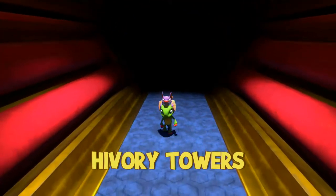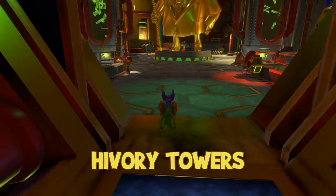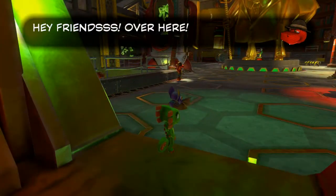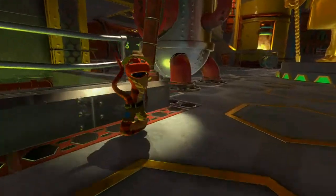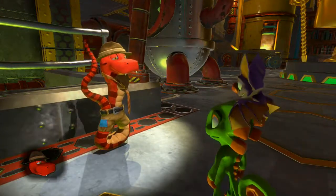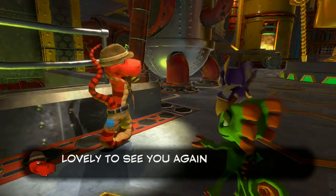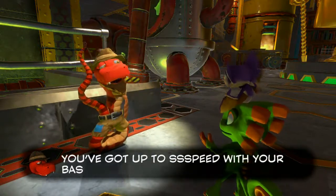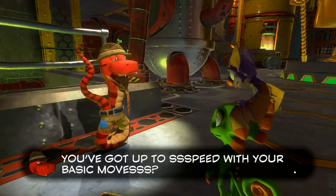I didn't think we could go in there because of the security camera. Ivory Towers — I like it. No loads! Oh, there's our buddy — hey, friends over here. I guess he's gonna be the one that sells us our special moves. Lovely to see you again pals — I see you've gotten up to speed with your basic moves.